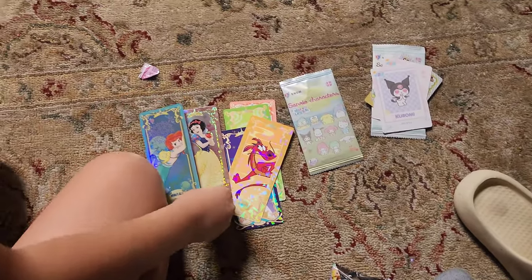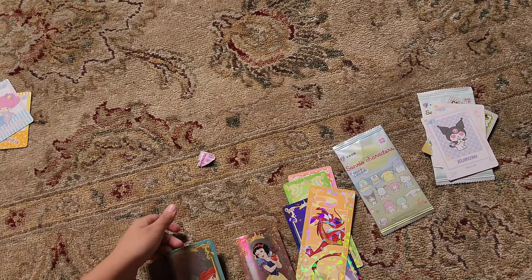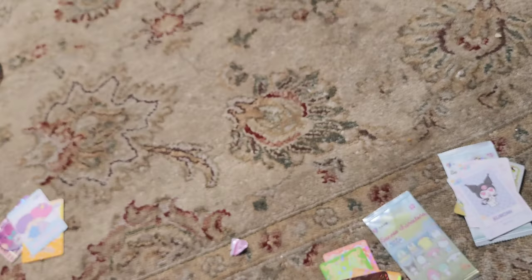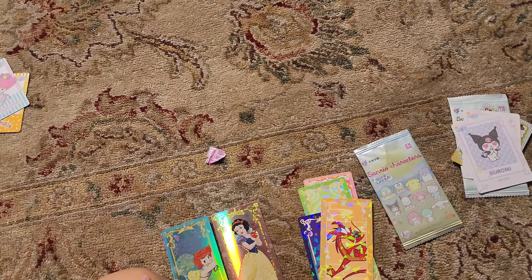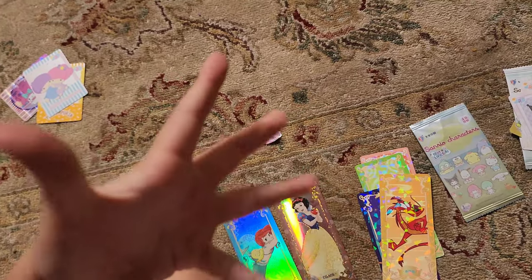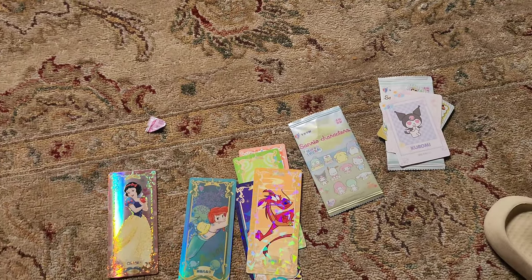So out of those three packs, which one was your favorite? This one — the Disney ones. Because of the sparkles on Snow White's dress — look at that, it's beautiful. Those are cool. Alright guys, that was just a quick video to show you the three packs that Lonnie picked up from LA Comic Con. We had an absolute blast there — a lot of walking, we're all tired and relaxing at home now. We wanted to share the packs we picked up. Hope you enjoyed, and we'll see you guys in the next one. Later.